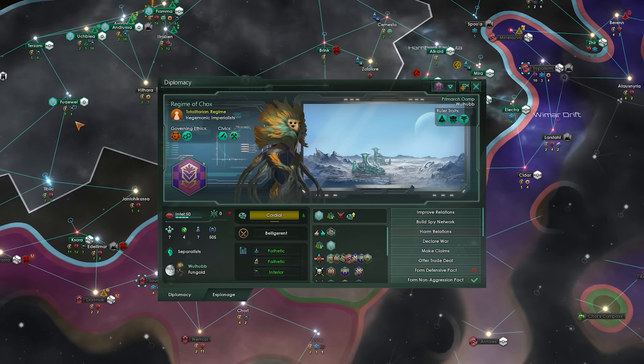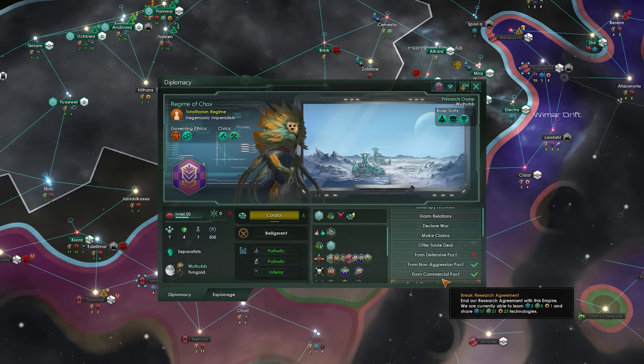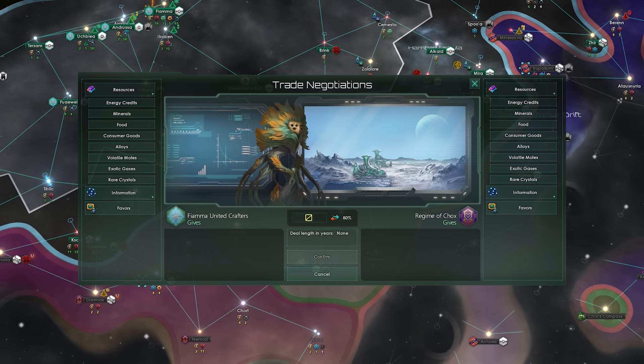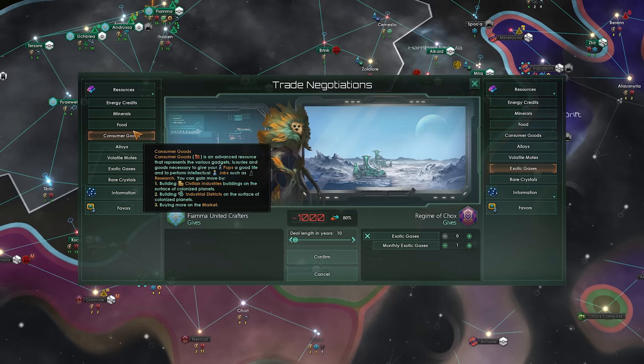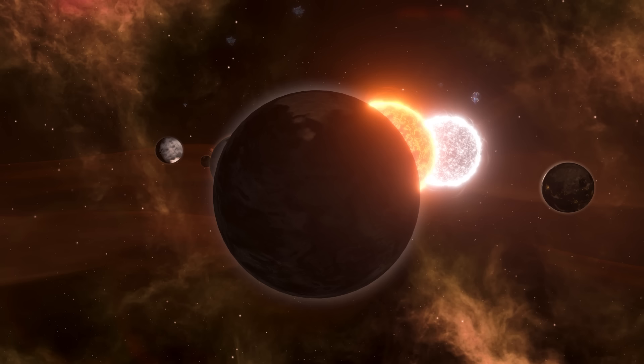You can also trade with other empires via passive trade value, commercial pacts, or active trade deals. Passive trade and commercial pacts generate credits, which is nice but nothing groundbreaking. Active trade deals are more exciting since you can trade any of your resources for any of theirs — a great way to get rid of surplus in exchange for what you need. However, other empires look out for themselves first so likely won't give you the best price, and since you're often at war with them or others, relying on them for resources can easily backfire.